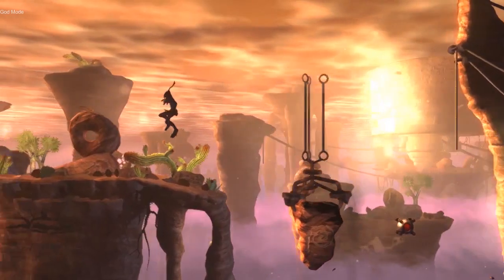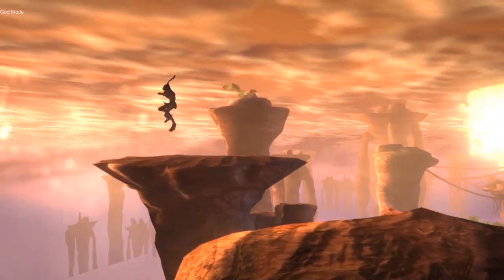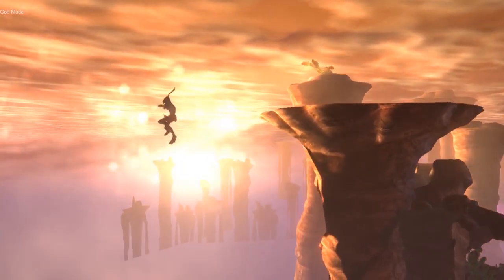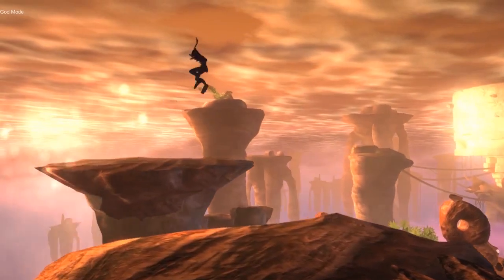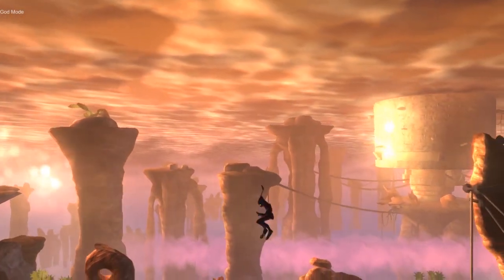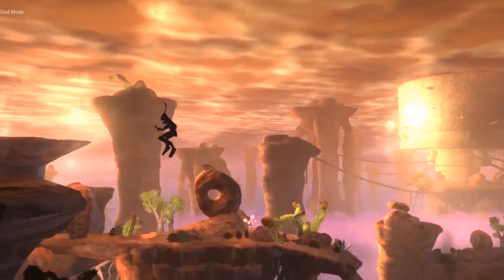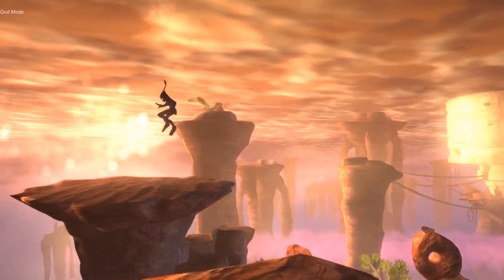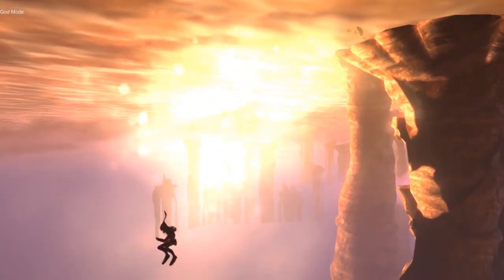So before I entered the next section, I decided to move the camera to the left. And I noticed that these cliffs in the background are a 3D model, of course. But those cliffs much further are flat images — very similar to those trees from Paramonia. They were also flat images. They literally used the same trick.